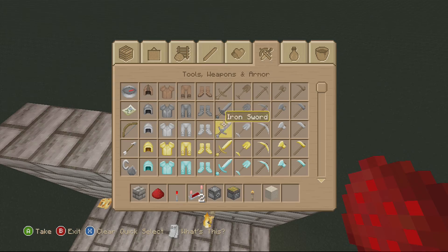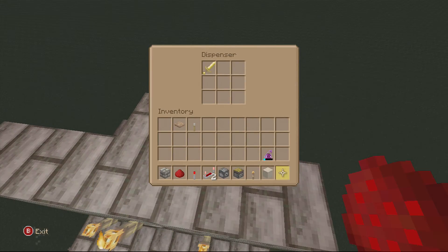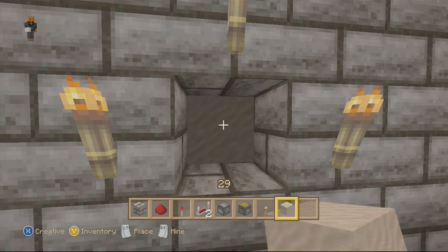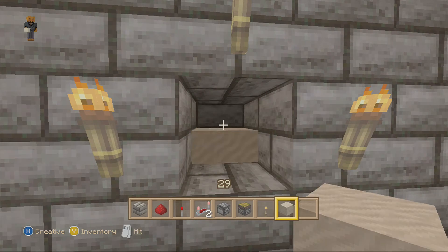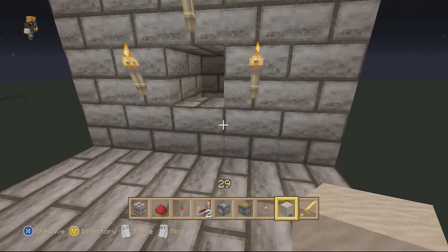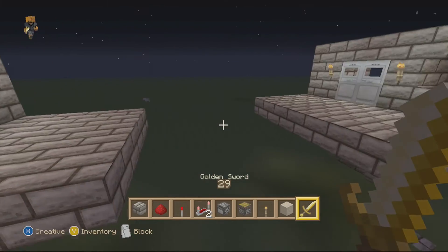I'll just toss in some random item — like a sword, a golden sword — put it in there. And now you pay your 6 sand again — 1, 2, 3, 4, 5, and 6 — and you get your golden sword. And it works.